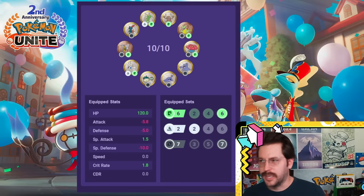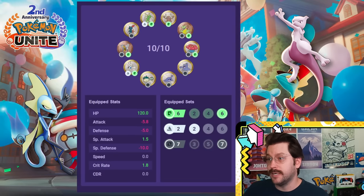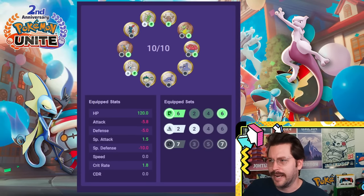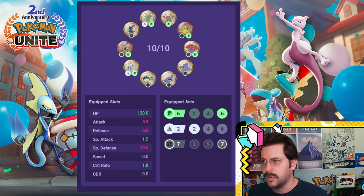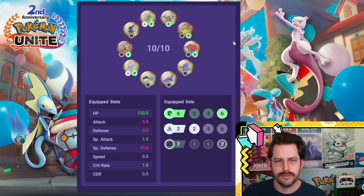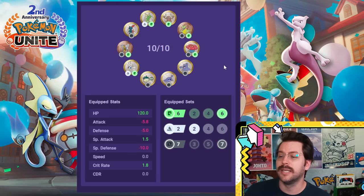If you wanted to lean into getting a little extra critical hit on something like Mewtwo Y or even Inteleon, you could run a setup like this. You still get six green, seven black, two white, but you do lose some stats that aren't as ideal. You get a little extra critical hit from the Scyther, the Pinsir, and the Sneasel right there. Mewtwo Y might use something like this because all of its autos could critically hit.